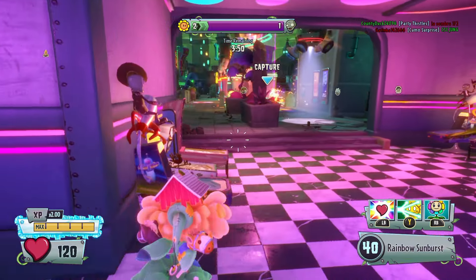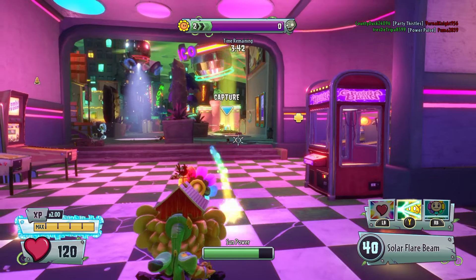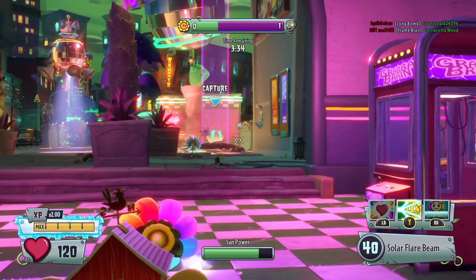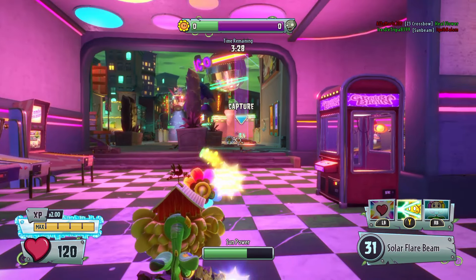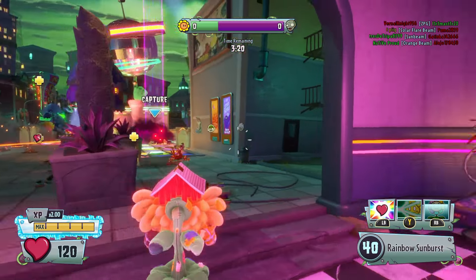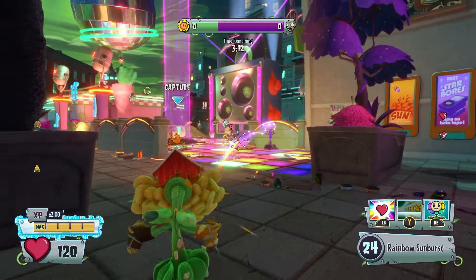You can put the Heal Flower down, go into your beam, and shoot through the flower — the flower will tank all the bullets most of the time. The Heal Flower will tank all the zombie bullets so you can just kill people while getting healed and you don't have to worry about ZPGs or anything. You have literally perfect accuracy with the Solar Flare Beam, so I'd highly recommend spamming it. I know it sounds stupid, but it is Sunflower's best ability.